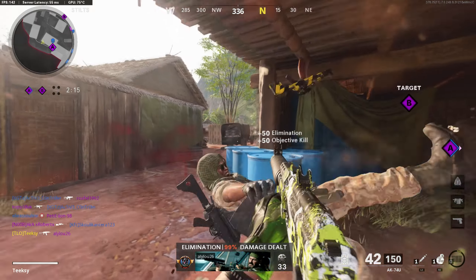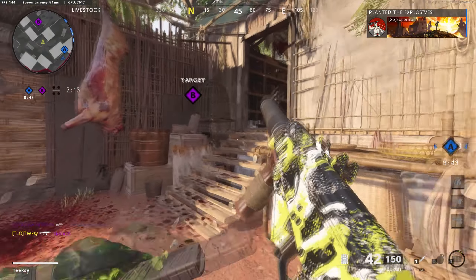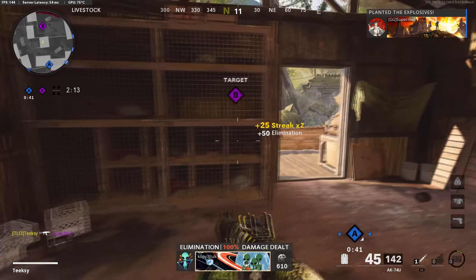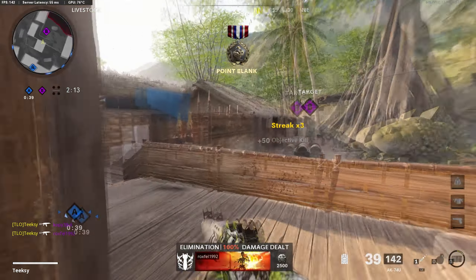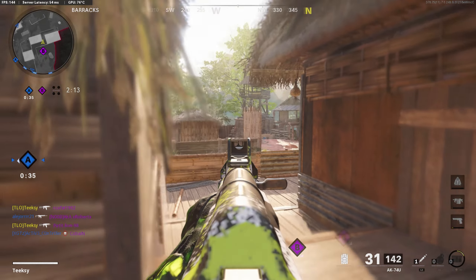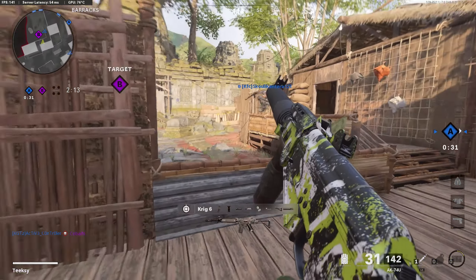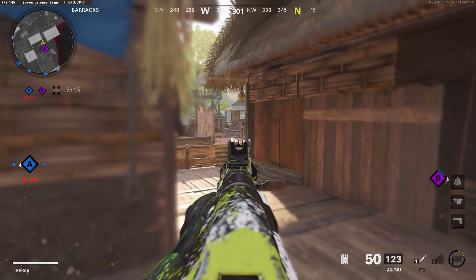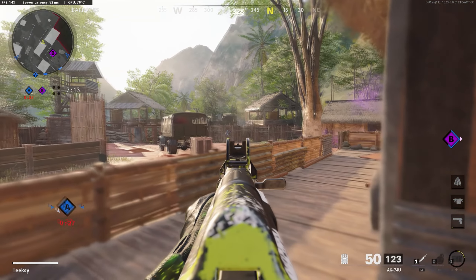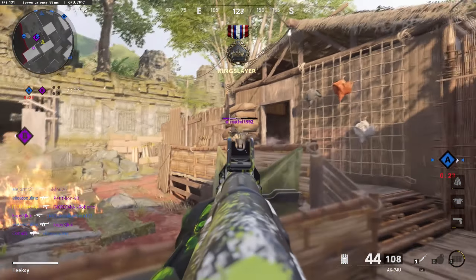Hey guys, it's TC here, welcome back to the channel and welcome back to some more Black Ops Cold War. In today's video I'm using the original meta: the Hand Cannon, the War Machine, and the Harp. This used to be the go-to for dropping nukes in Cold War - it was incredibly powerful because both the Hand Cannon and the War Machine counted towards the nuke. But over time people have realized just how powerful the Air Patrol scorestreak is, and more often than not now people run Air Patrol.